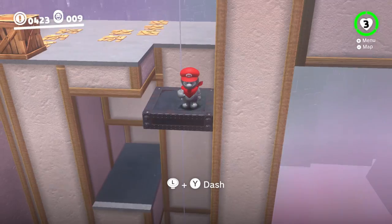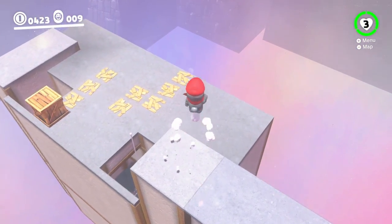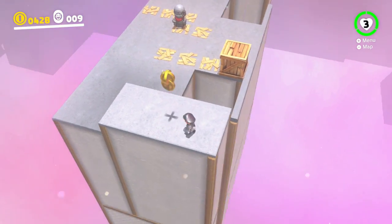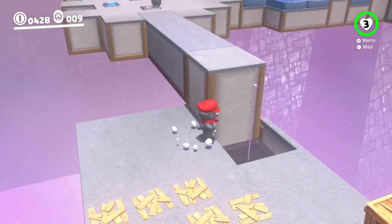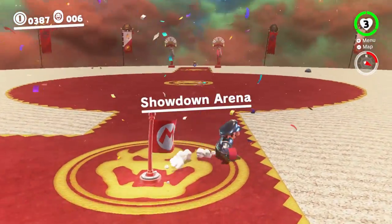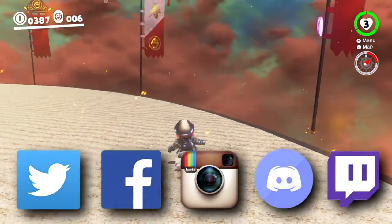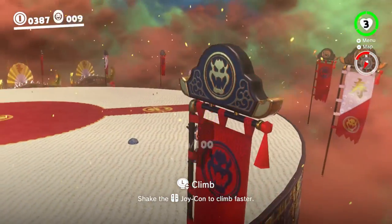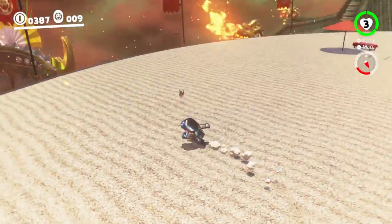And with that, this concludes this Lost Bits video on Super Mario Odyssey — I hope you guys enjoyed it. If you did, please be sure to leave a like down below and let me know what other Lost Bits you'd like to see next. There are rumors of methods to dump even more files from this game eventually, so if enough more interesting stuff gets discovered I will certainly make a part 2. If you're new here, please be sure to subscribe and check out some more awesome Lost Bits. Consider following me on Twitter, Instagram, and Twitch, and join my Discord server — all linked in the description below. Thank you all so much for watching and for all of your amazing support, and I will see you in a bit!